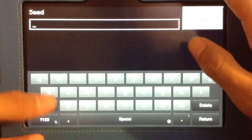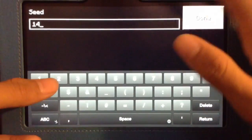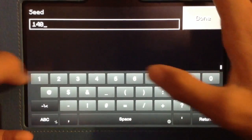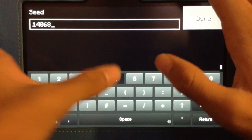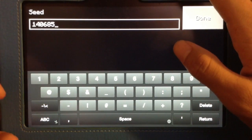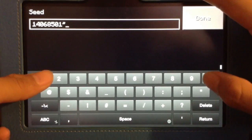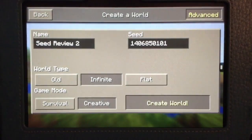Let's go to Advanced, and I believe the seed is — by the way, the seed will be in the description below. The seed is 1-4-0-6-8-5-0-1-0-1. Alright, let's generate the world.